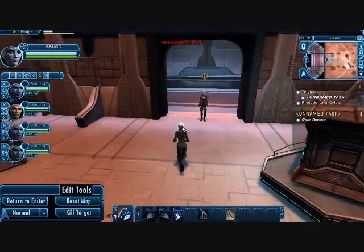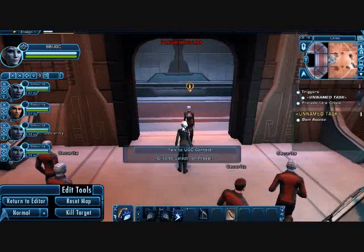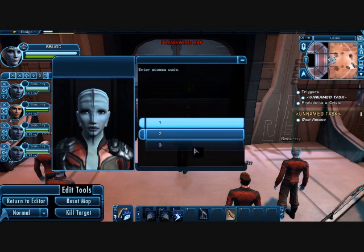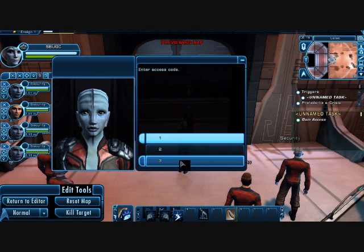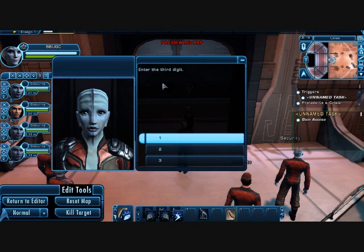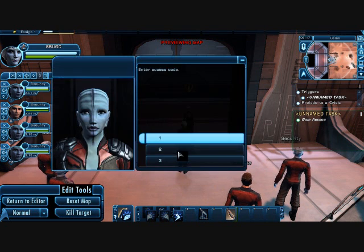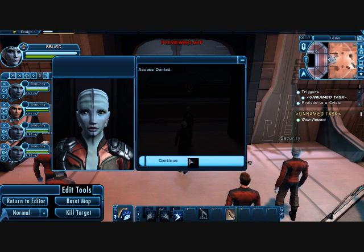I'm in a room, there's a force field at the door, and there's an attendant blocking the door. I can talk to her and she'll say, enter access code. There's the first number of my access code. So let's say I'm just guessing around — I'll say two, she says enter the second digit. One, enter the third digit, one. Access denied. So I could play around with this for a long time, just guessing and not getting the code.